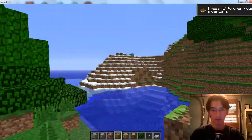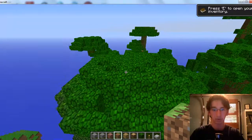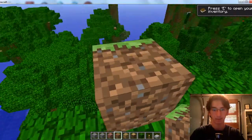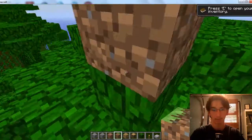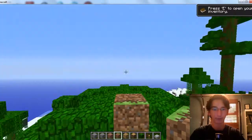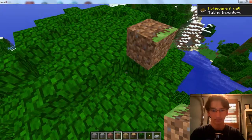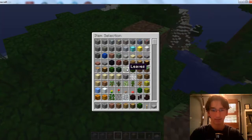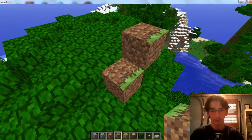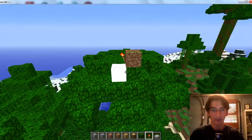Of course I'm in the jungle. Let's just test this little dirt block. What the heck? That's a little weird. Let's just place that there. And redstone torch. It turned into TNT.